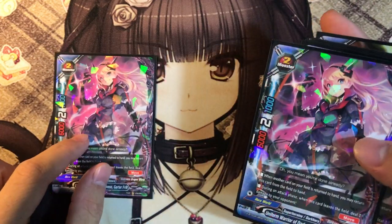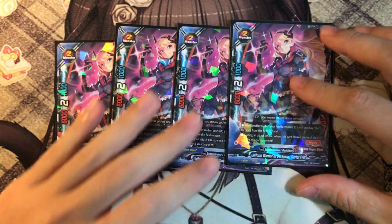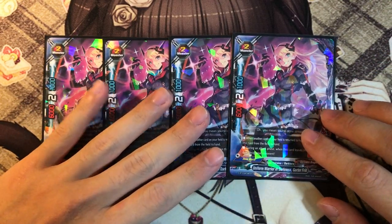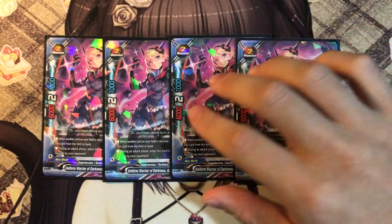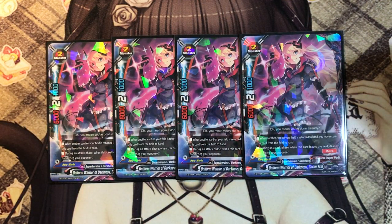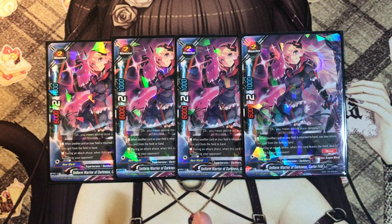Next up, four copies of the best waifu - Uniform Wire of the Darkness. I'm so happy that Bushiroad finally gave Super Heroine support and transferred them to Dark Heroes. She's one of my favorite arts in this set - she looks amazing and is very useful in this deck in ways that many people fail to see. Her ability is: when another card is bounced back from your field to your hand, you can also return this card from the field to your hand.